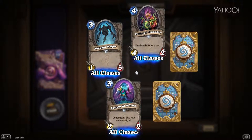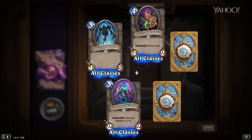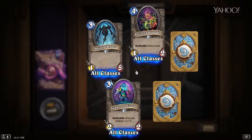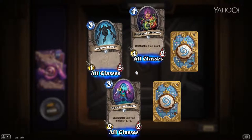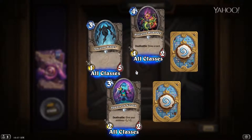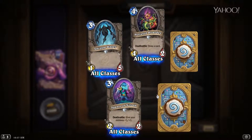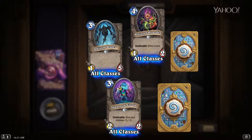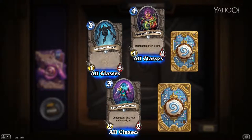Spawn of N'Zoth — three mana for a 2/2, Deathrattle: give your minions +1/+1. If he was two mana he would be amazing — at three mana he's a little overcosted. It's one of those weird situations where I wish cards cost two and a half mana because it would be very balanced at that. I could actually see this guy working really well in a very aggressive, minion-heavy deck.